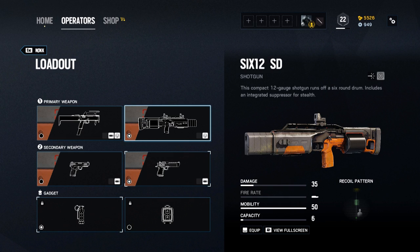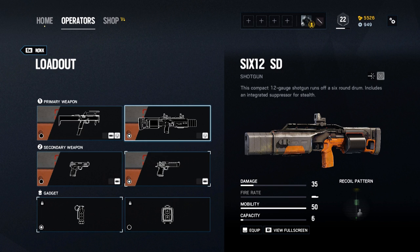Because of the Integral Suppressor, it's nice and quiet, but even for a shotgun it's got a pretty limited effective range. On the other hand, the FMG-9 puts out 30 damage with a 30-round capacity and an 800 rate of fire, and is probably the more versatile primary in most situations.